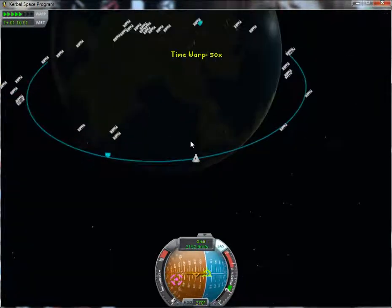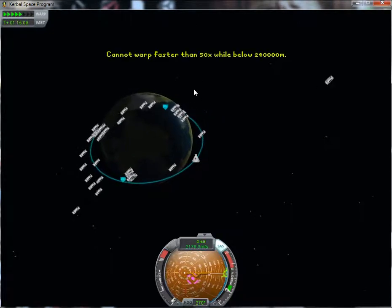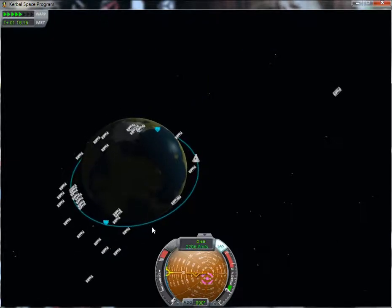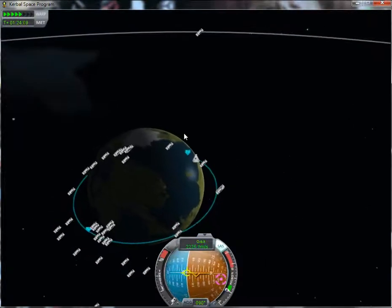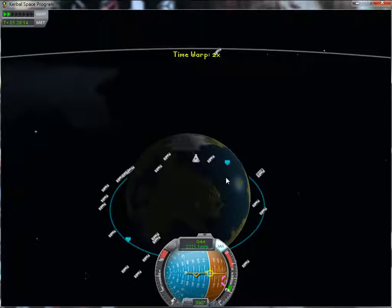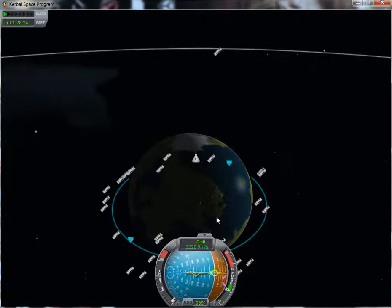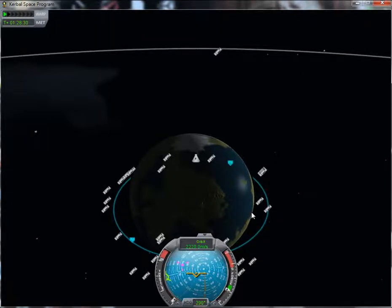Now let's head over to the other side and I'll explain to you how to aim your landing. What you want to do is bring your periapsis down over the point where you want to land, down to about 33-35 kilometers. So when the atmosphere slows you down, that ensures that the atmosphere slows you down enough to make you land. And you end up landing more or less at whichever point your periapsis was over.